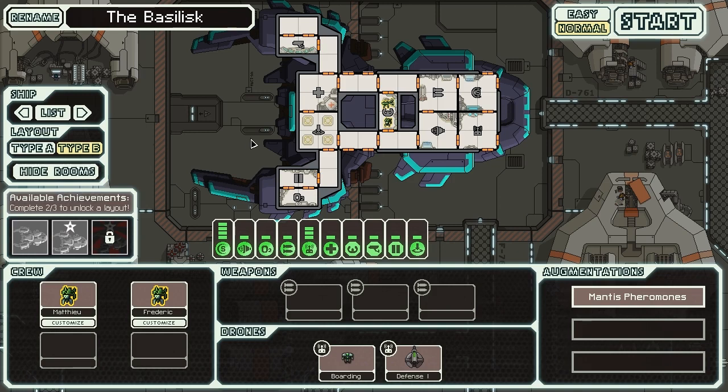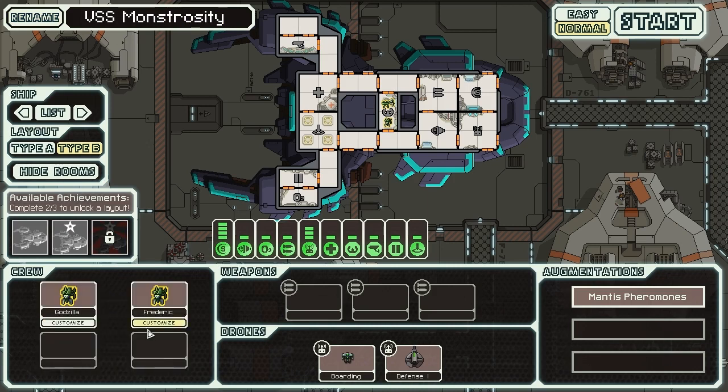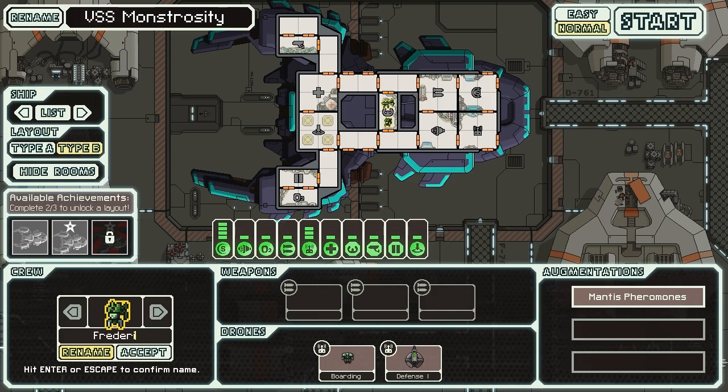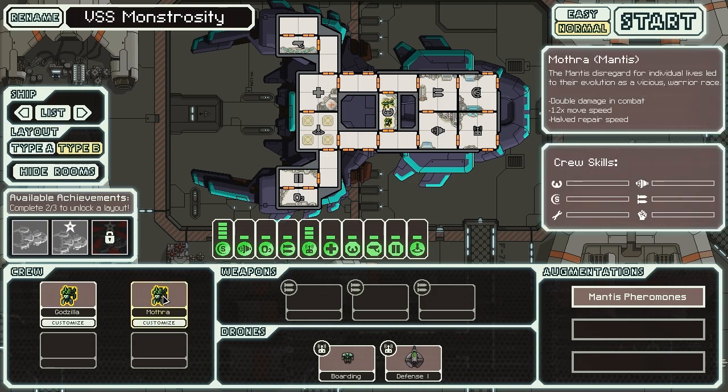But it's going to be very useful in the long run. Now, we need to rename this thing, and then we'll talk about how you actually get it as regards to other ships, and then we'll jump straight into the action. So, this is going to be the VSS Monstrosity. And we're going to have Godzilla and Mothra on board. I know Mothra doesn't make sense as a Mantis, but, you know, wings, whatever. It looks like there's some wings in there or something.